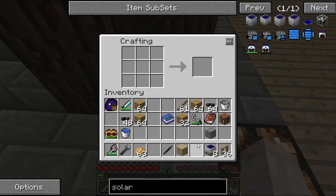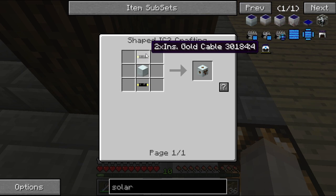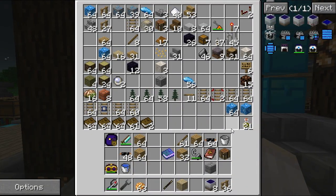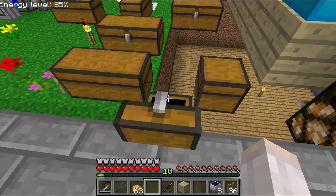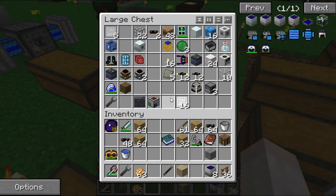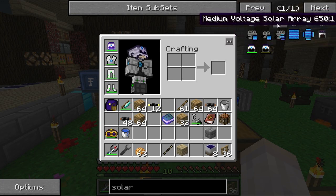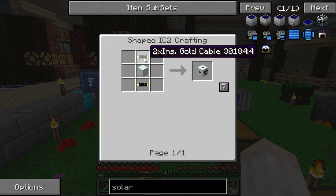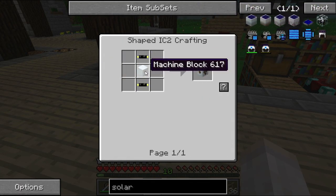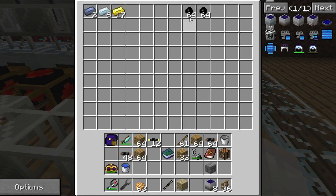Low-voltage solar arrays done. Now we want to make one medium-voltage solar array. We need a machine block and two insulated gold cables. I think I still have those somewhere. Insulated gold — and we still have copper cables. These need to be double-insulated, so you add rubber to them.